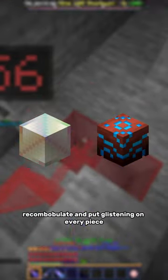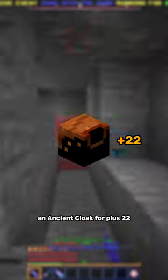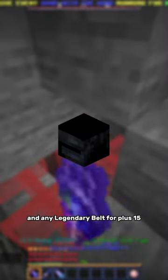For equipment, recombobulate and put glistening on every piece: starting with a vanquished glowstone gauntlet for plus 19, an ancient cloak for plus 22, any epic necklace for plus 12, and any legendary belt for plus 15.